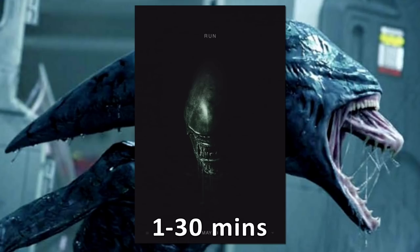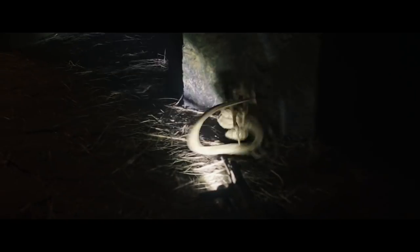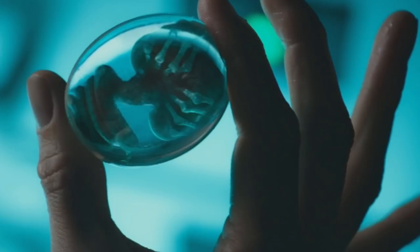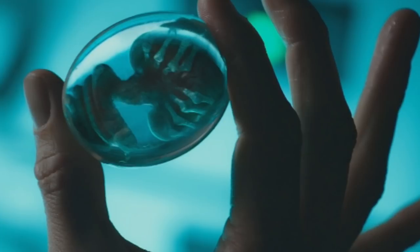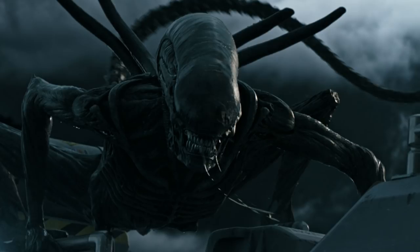Alien Covenant: less than a minute. In Alien Covenant, Lope receives a facehugger to the face, which is cut off within less than a minute. However, the implantation is successful and he gives birth to a chestburster a few hours later. How on earth did this happen? This is definitely the shortest impregnation time yet. One theory going around is that David must have infected Lope in the medbay. At the end of the movie, we witness David placing Xeno embryos in the freezer — that pesky David. Like I always say, never trust an android. What do you make of all this? How long does it take for a facehugger to impregnate a human? Why does the protomorph facehugger impregnate so quickly? Or was it the doing of David? Please let me know in the comments below.